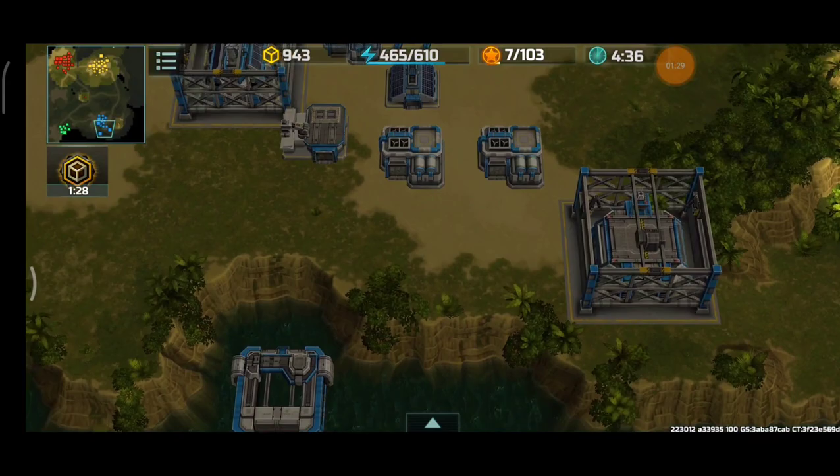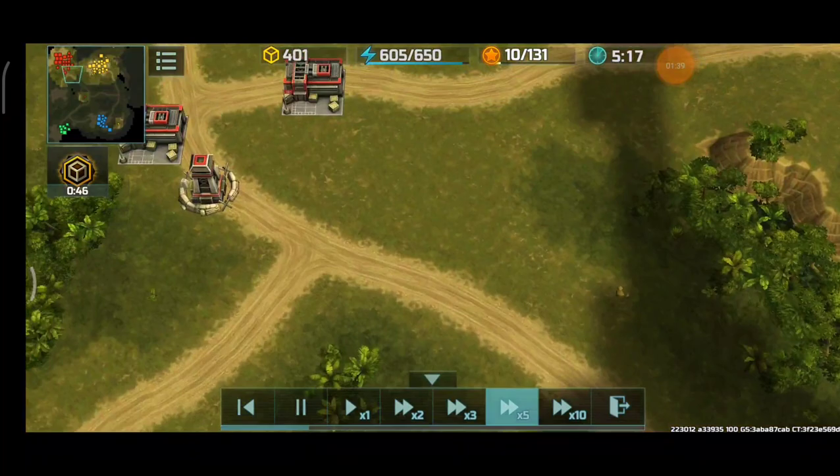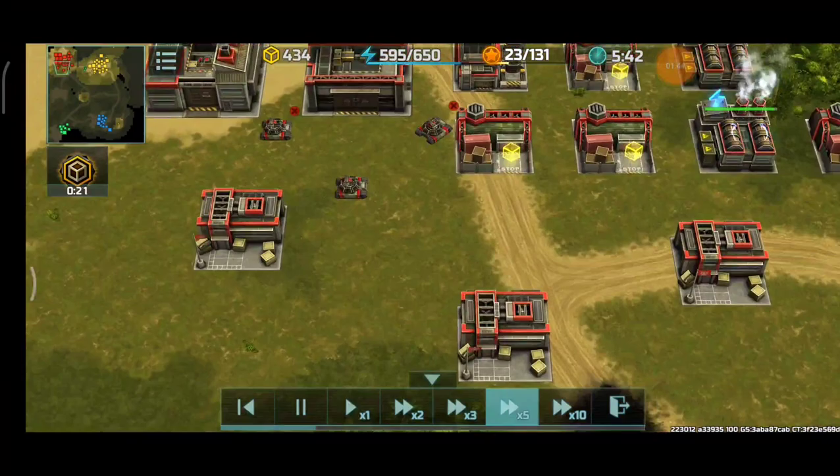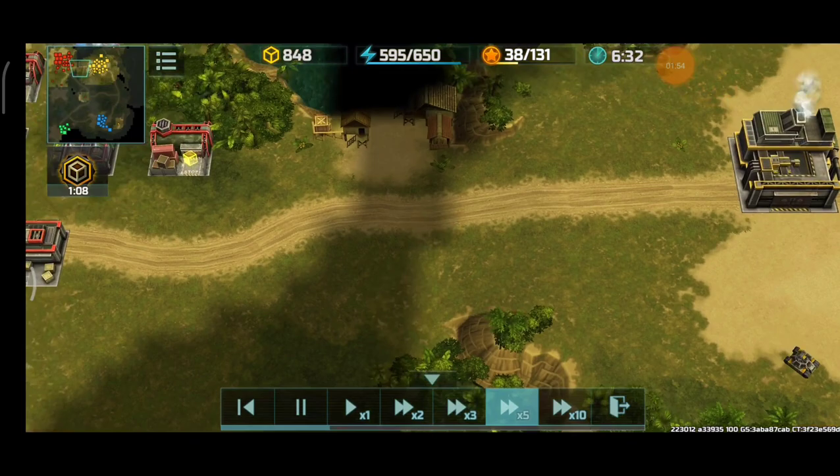Scout right there — very nice. HQ4 now. Sniper Tower to deny further scouting. This green player has tons of assaults. Porcupine acting as anti-air. Hawks now being produced. My partner doing very, very good now.